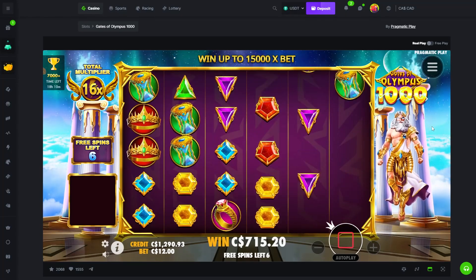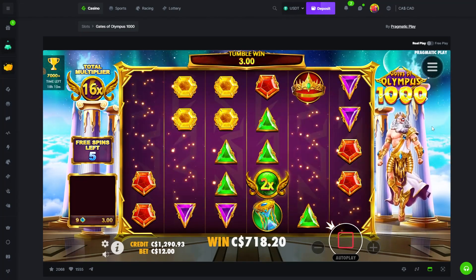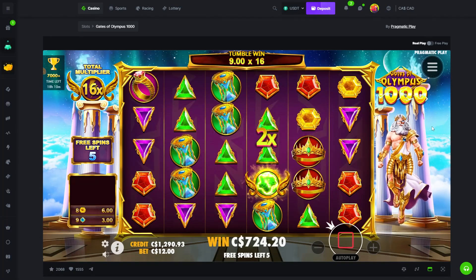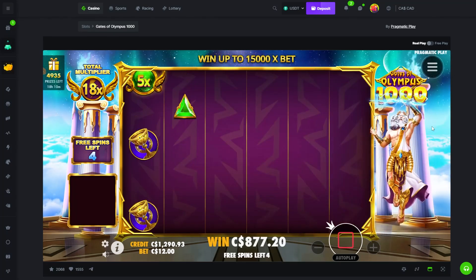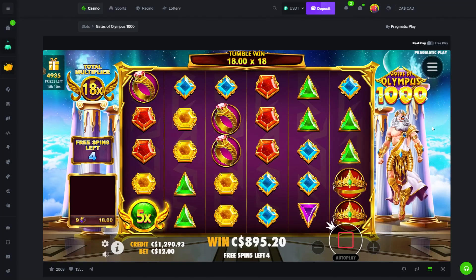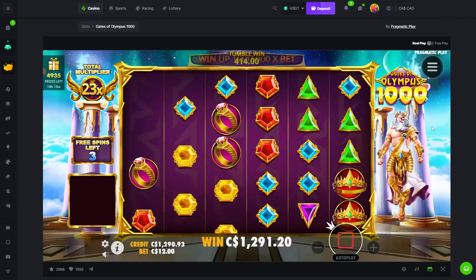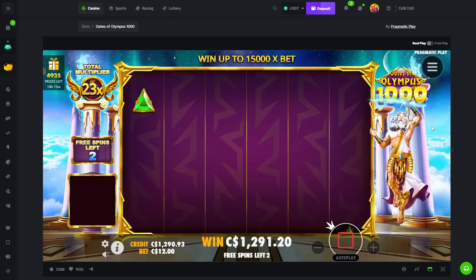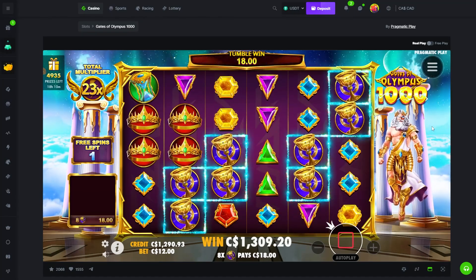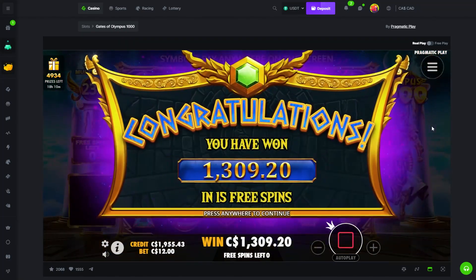16x multi with 11 spins, this does have potential — show me all of it. One off greens, one off blues. Hit blues, hit yellows — you don't hit anything else though, that's unfortunate. Good tumble, not bad with the 5x but it doesn't have anything else. 1.2k — well, 1.3k win and we still have like two spins remaining so it could still pop. Okay, it didn't really pop.